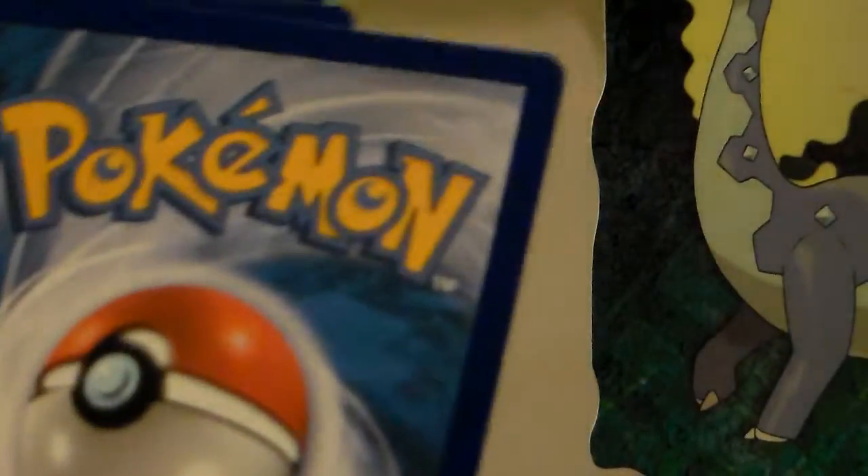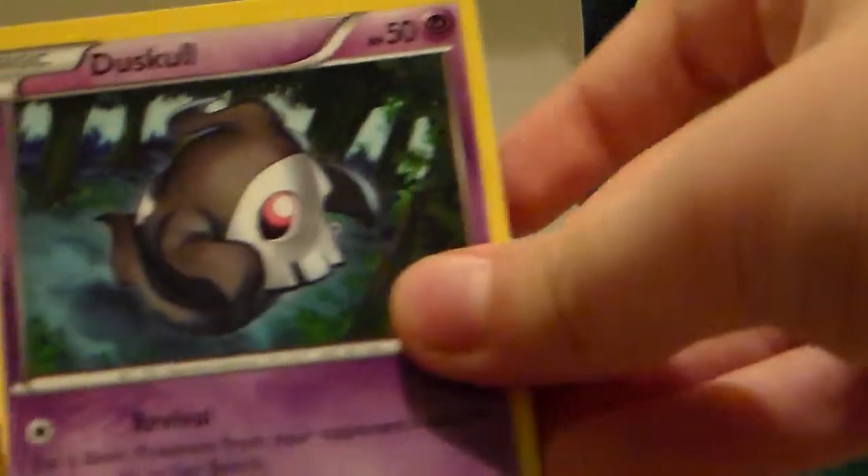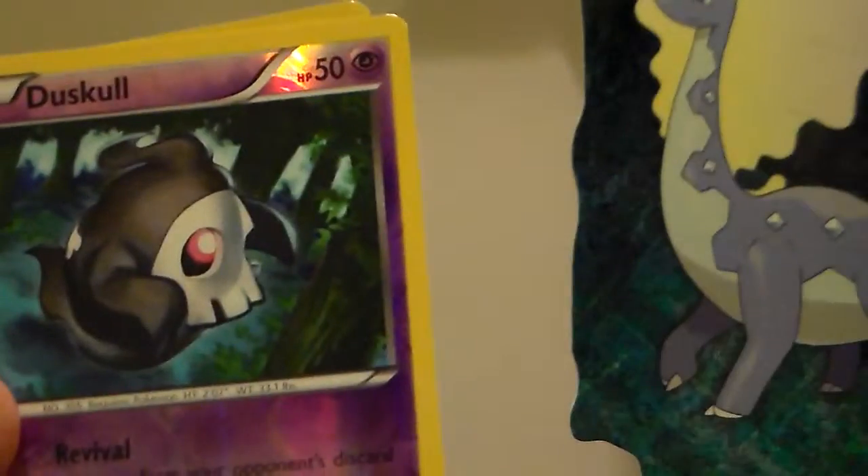Last pack — Charizard on the front. Hopefully we get something good in here. We have a Lysander, a Dusclops, Pidgeotto, a Duskle, a Roselia, a Gumi, Flabebe, Sandile. Reverse is a Duskle, and a Harlopyral.